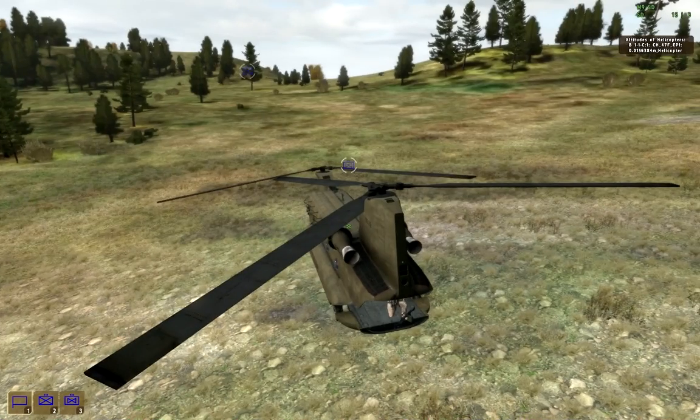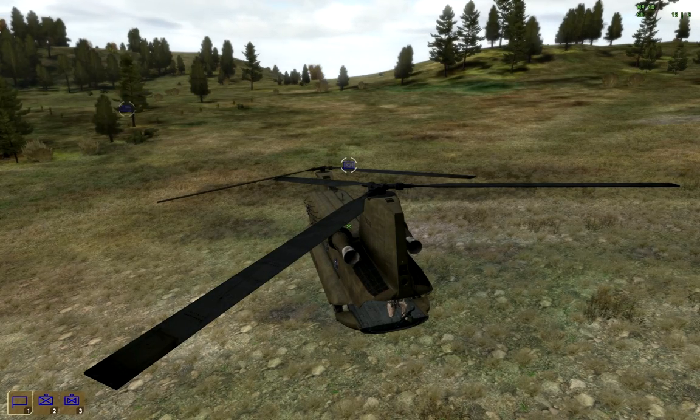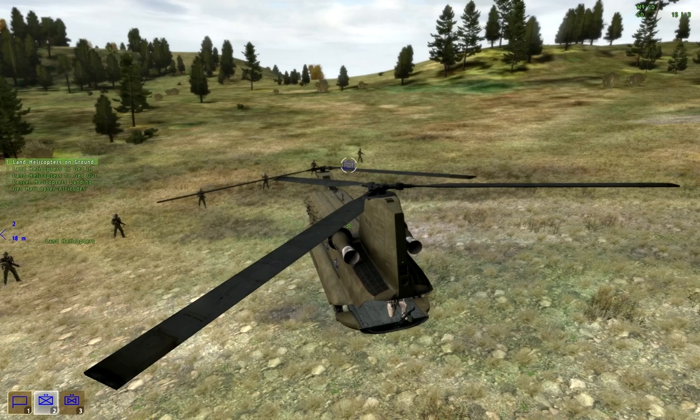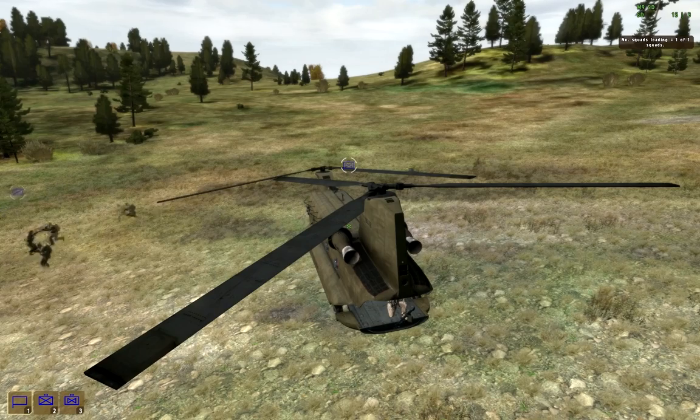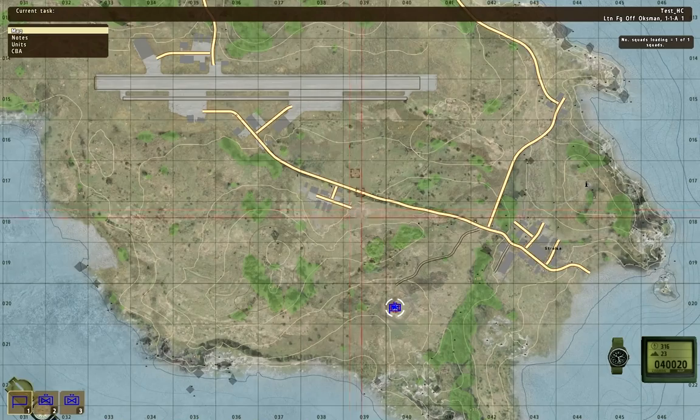Maybe the squads just don't get along — they wanted to move away from me. I am not really sure how to make mortars work. I tried but I couldn't get them to a fire position. I don't really like the high command module that much — it just doesn't feel right in ArmA. But if you choose to use it, be my guest. There is a full guide on how to use it — just read it and you should be able to learn.